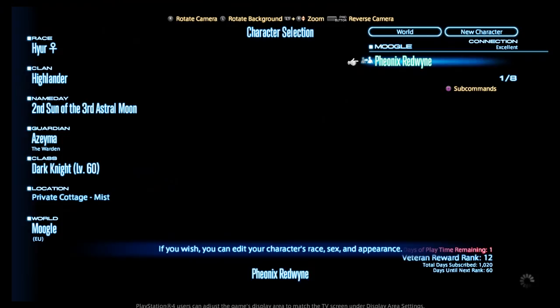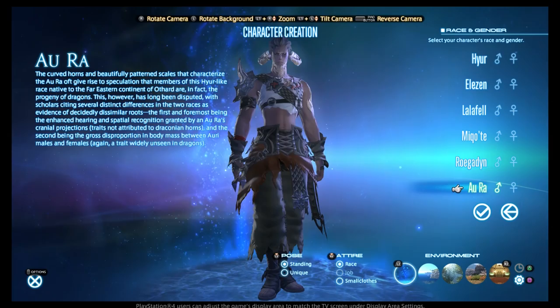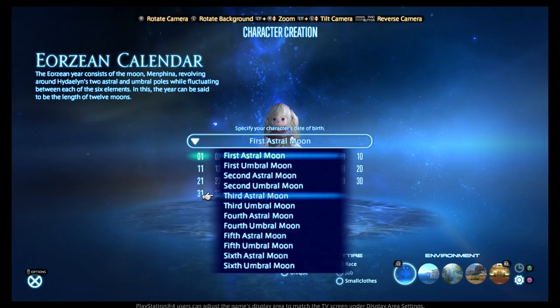You can create your own character, which starts with picking the race. You can choose from the Hyur, the Elezen, the adorable Lalafells, Miqo'te, Roegadyn and the Au Ra. You can play any race you like and while it does have some slight effect on your stats, it's negligible so just pick what you like best. You can also pick a birthday based on the Eorzean calendar and while this will have a slight effect on your elemental resistance, it's again negligible.